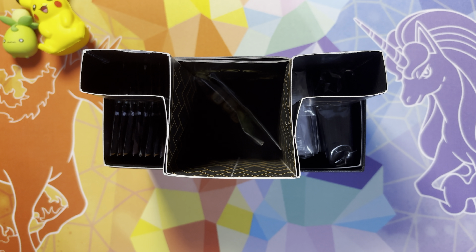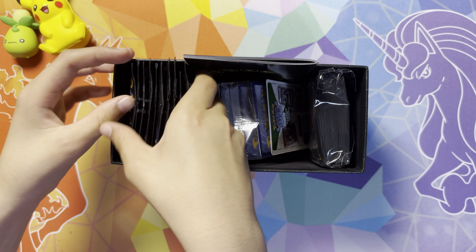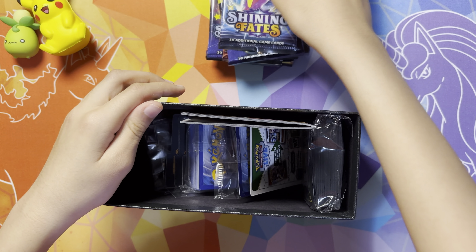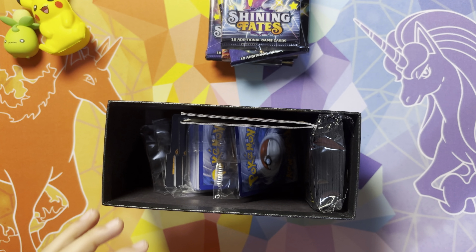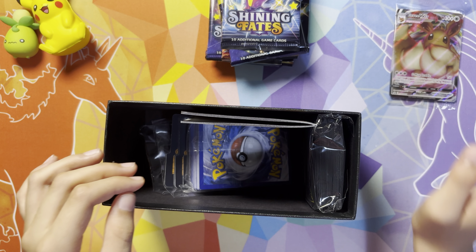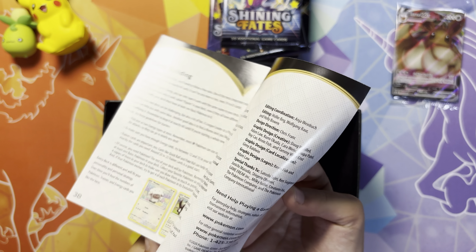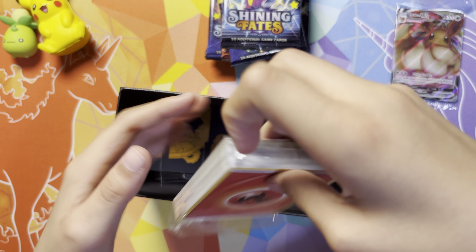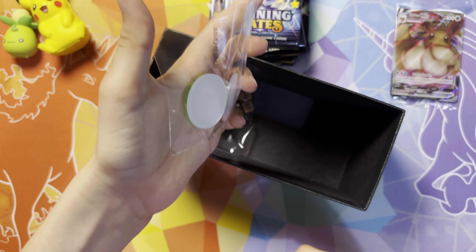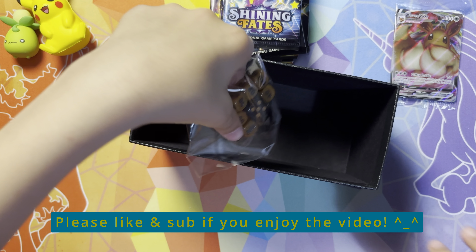So this might be wishful thinking, this might not be — let's see how my luck transfers. We have our big divider, 10 booster packs, the Sword and Shield Shining Fates code card, the beautiful Eevee VMAX promo, the sleeves, the Pokémon TCG rulebook, energies, burn and poison indicators, the dividers, and the dice.